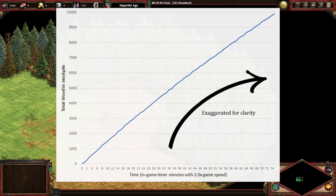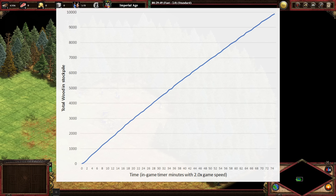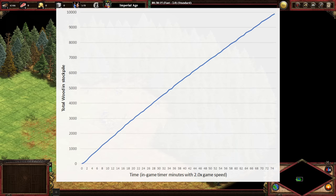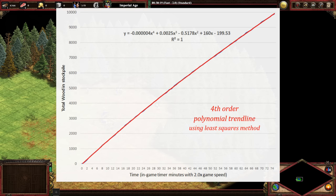While the graph shows us total wood collected at any given time, it doesn't tell us the collection rate. To figure that out, all we have to do is find a trend line, grab its equation, do a bit of simple high school calculus, and now we can find the lumberjacks' rate at a given time just by plugging in some numbers.